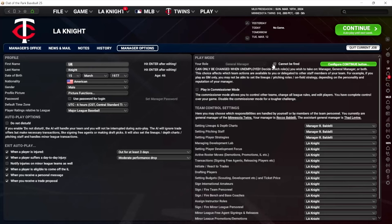No shame in selecting 'cannot be fired.' If you're just trying to figure out the game and you don't want some jerk billionaire firing you while you try to figure it out, do it. Playing commissioner mode is also totally cool — it allows you to undo mistakes. You can edit players, clone players, force trades, go over budget. You have complete control over your game. It's almost more like God mode than commissioner mode. But if you're playing a sim to get a feel for the game and you want to be able to undo mistakes, commissioner mode is totally fine.